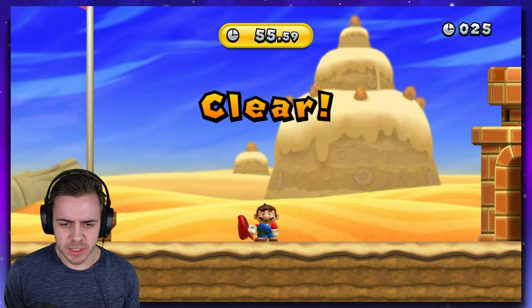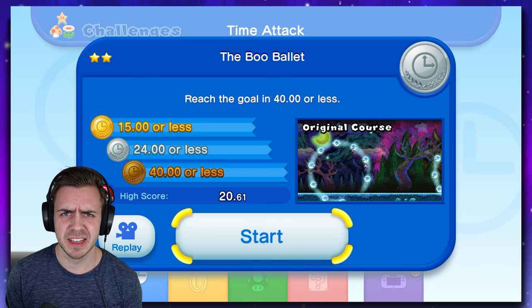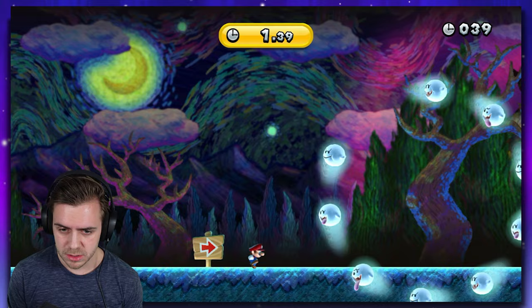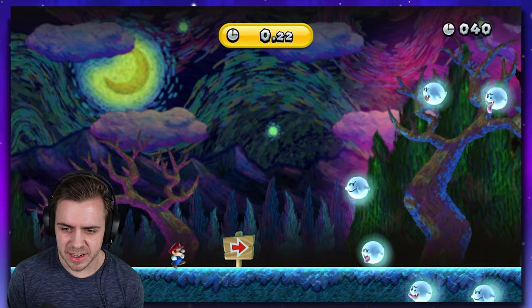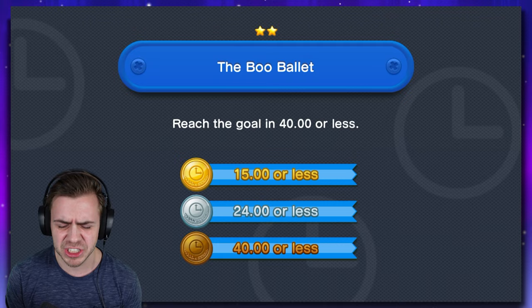That's what I'm talking about. That one was tough. Okay, the next one here is called the Boo Ballet, and it is the first one that I couldn't get gold on, so that's not a good sign. Reach the goal in 15 seconds or less? Uh-oh. I don't have a good feeling about this. Okay, so we got to jump through the Boo rings. Boo Ballet - it's going to be tough, isn't it? You're going to have to just squeeze through these Boo rings. To be honest, it doesn't seem too bad compared to what we just had to deal with.